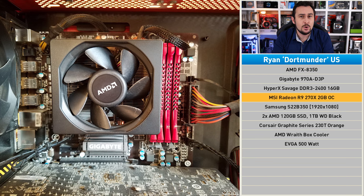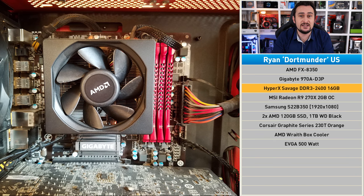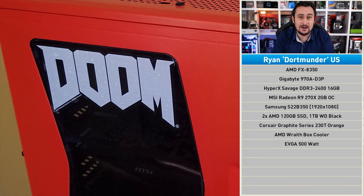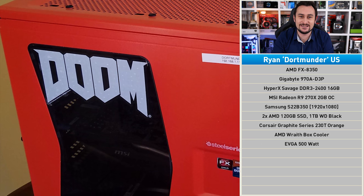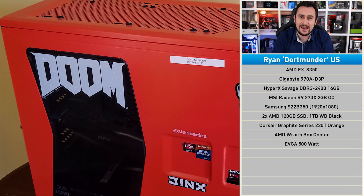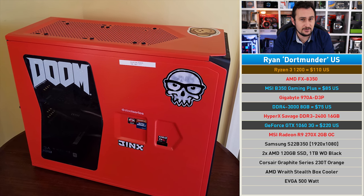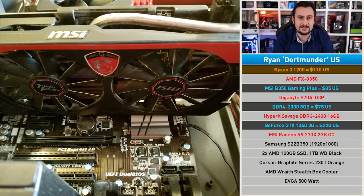Today Ryan's PC packs a slightly more powerful FX-8350 along with the R9 270X — a pretty big step up from the 7770. There's also 16 gigabytes of DDR3, which is a shame as we won't be able to carry that over to any modern platform. Ryan likes to play CS:GO and PUBG, neither of which play particularly well on an FX-series CPU. Since Ryan has used a lot of AMD hardware in the past, and Ryzen represents the best value right now, I've decided on the Ryzen 3 1200.